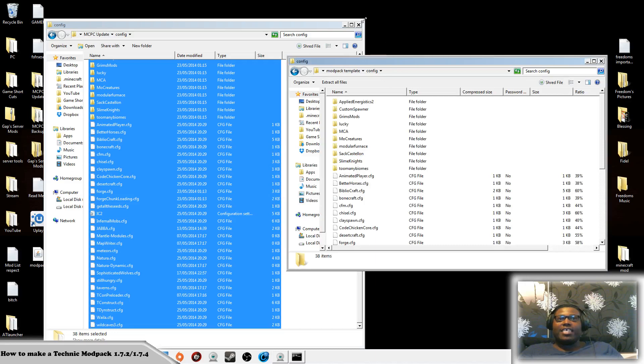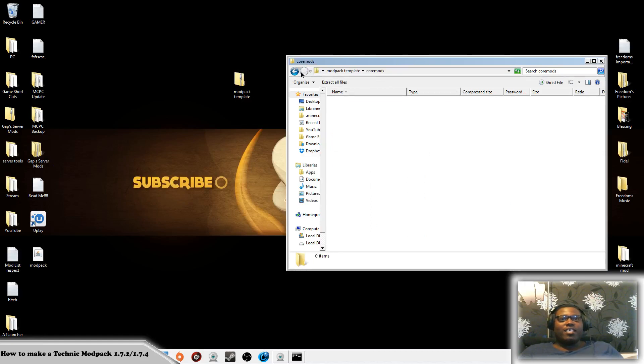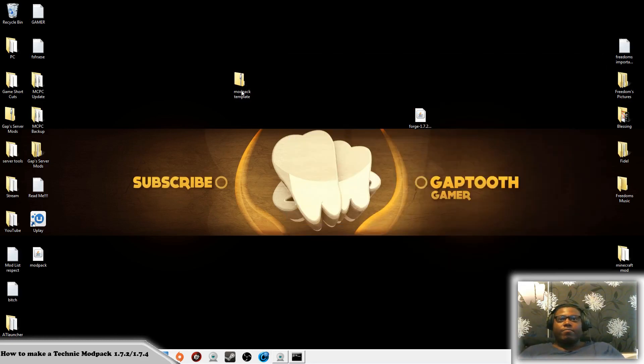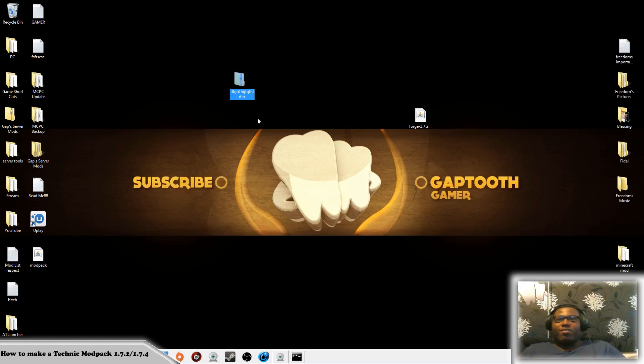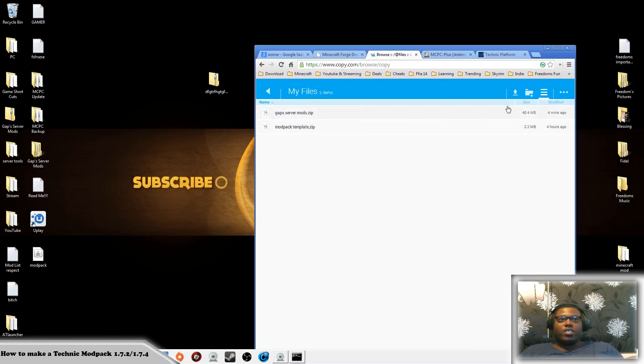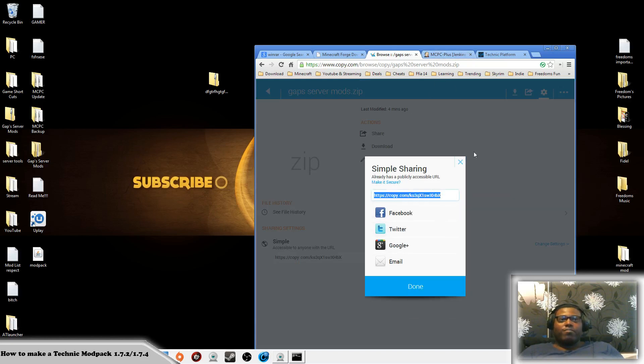That is it — simply it's that simple. You don't need to put nothing else in here; whatever people have been showing you what to do, ignore all those. This is all you need to do. Now rename this whatever you want. Then drag and drop that into copy.com where it says 'drop files here.' Once that's done, click on share, and make sure you copy that link.